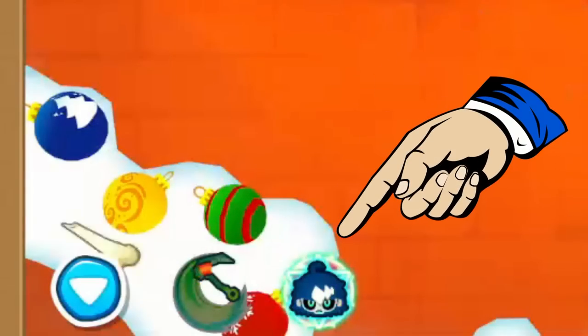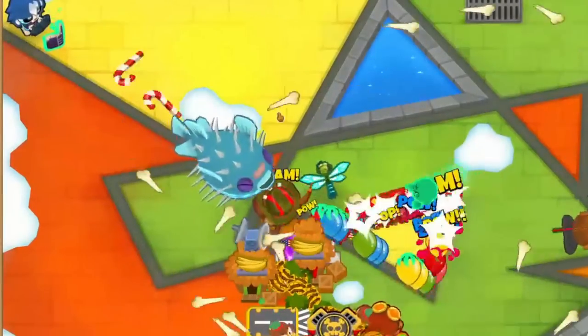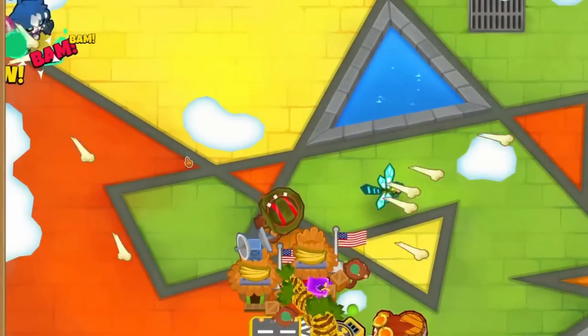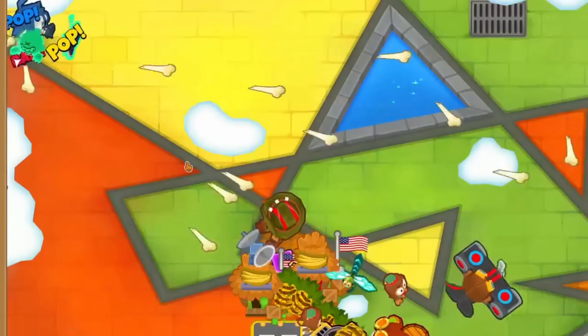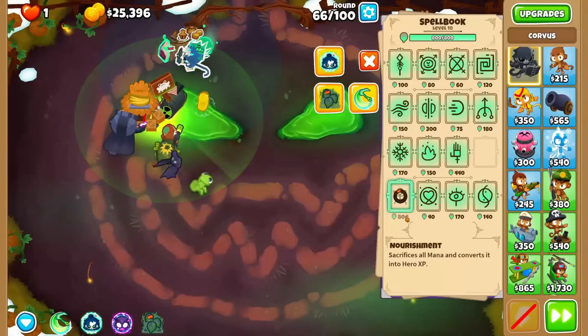At level 7, Corvus learns his second ability, Spirit Walk. This lets him teleport anywhere on the map. This is nice if you need him to move for close range spells or to use Soul Harvest on certain balloons, and is why we're able to put Corvus up front early on, as this lets us move him when desired.